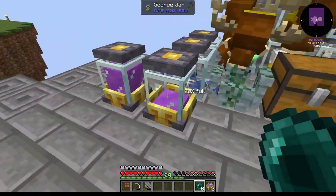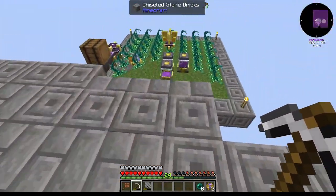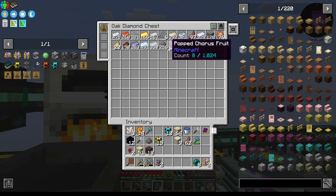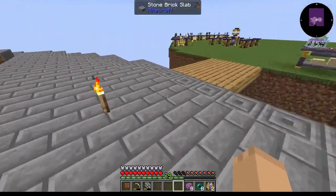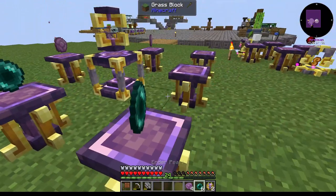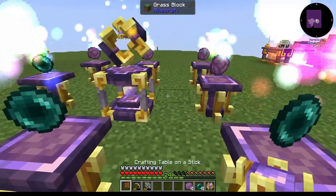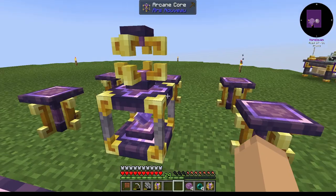These guys burn through source like there's no tomorrow, producing resources for us from that little mob farm. We're going to take these two Source Jars up here as well. Once the fruit is done we set those down there — one, two, three, four, one, two, three, and four. Put these Source Relays in here. Nice particle effects — I love this. This turns them into what's called a Warper Source Relay.